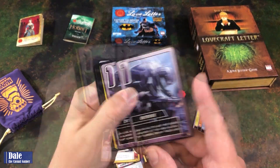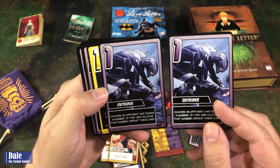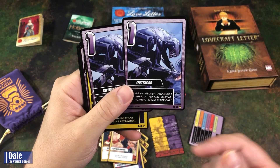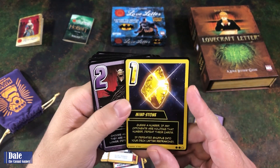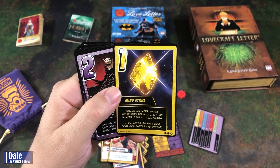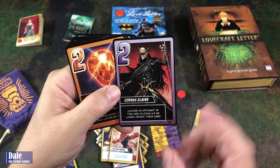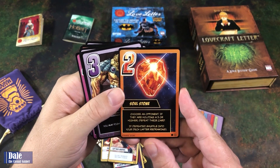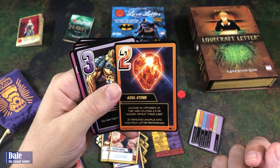Taking a look at our Thanos cards. We've got two Outriders — choose an opponent and guess a number; if they are holding that number, defeat their card. It looks like you've got two of those type of cards and one Infinity Stone to go with it. This one is guess a number; if any opponents are holding that number, defeat their cards, and if defeated, shuffle into your deck after redrawing. Then we've got Corvus Glaive — choose an opponent; if they are holding a three or lower, defeat their card. And then the Soul Stone — choose an opponent; if they are holding a three or higher, defeat their card; if defeated, shuffle into your deck.